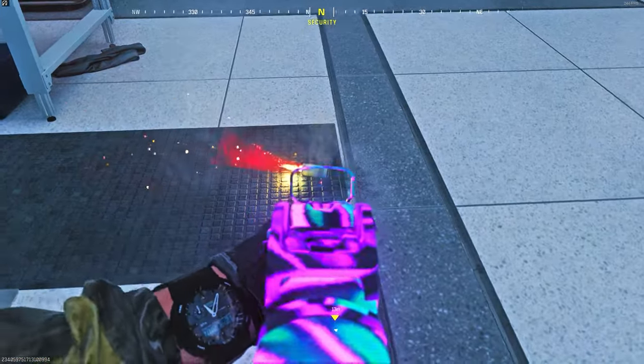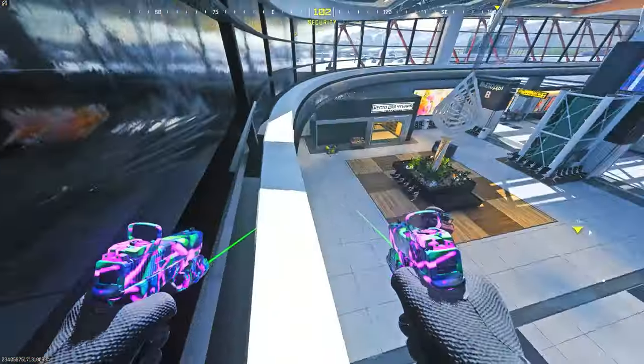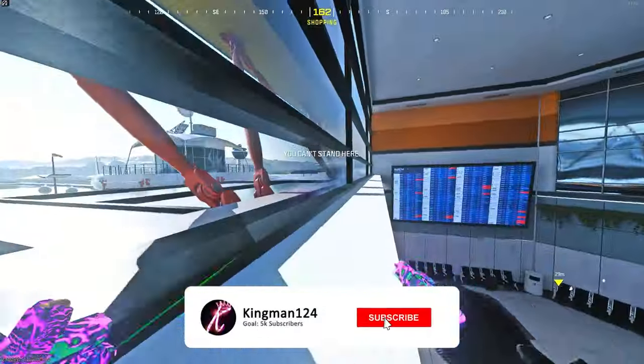And then once it lands, make sure the glass window is broken above you. And then as it falls, you want to run and jump and climb on it, then sprint forward once you bounce in the air. You can then get fully on top of the map, as you see, on Terminal.